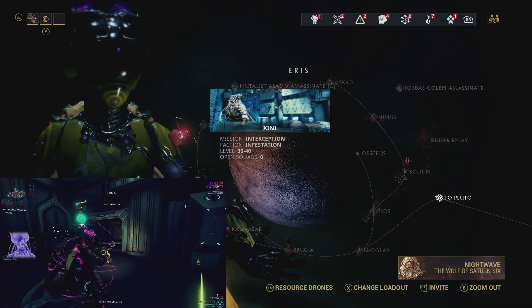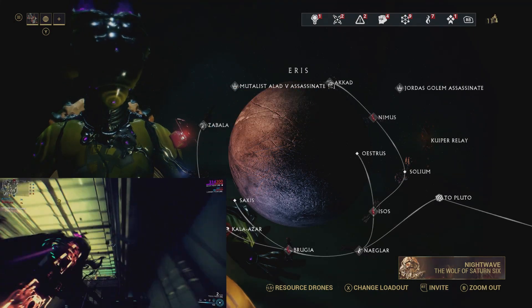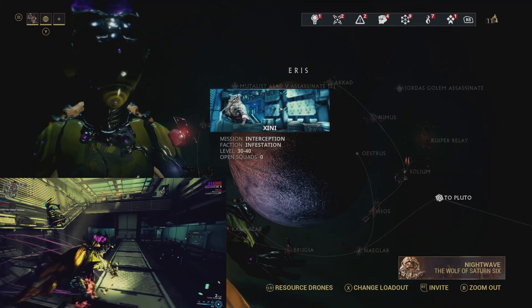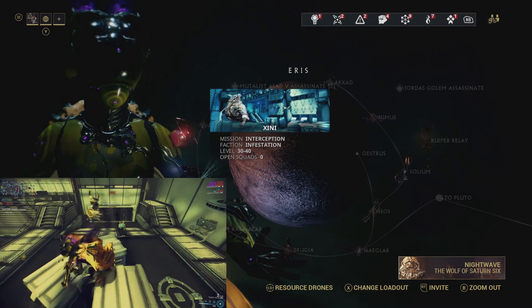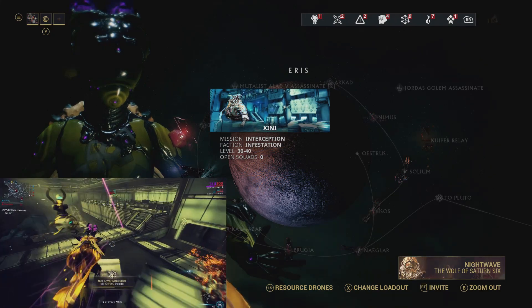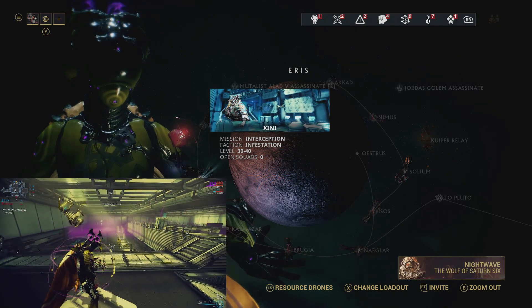But ultimately the best place to go is going to be Xini on Eris. We're actually quite surprised there are no squads there right now — this is generally quite popular. That's because it's so very easy; it's a tight and compact map and it's always the same. Bring something like a Nova so that you can slow the enemies down, and you're just going to have a really fun time. All you need to do is hold the four points.